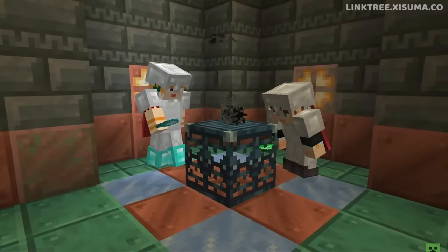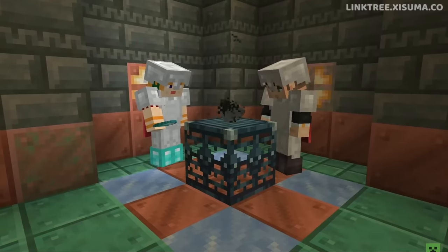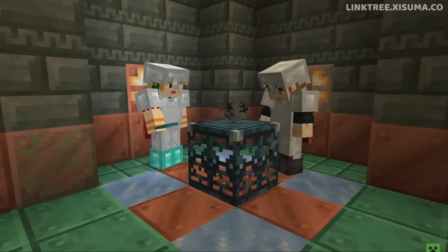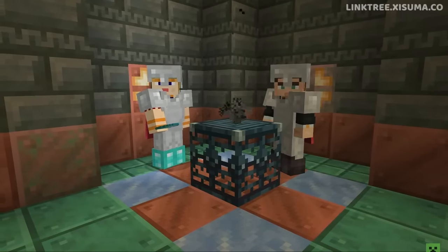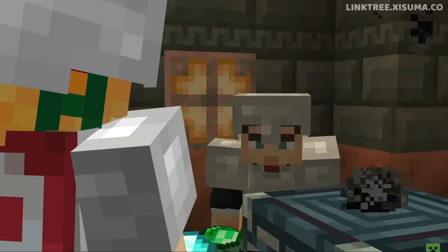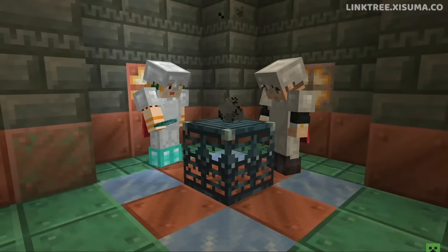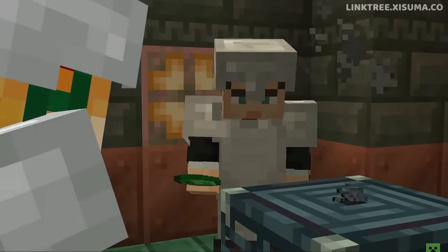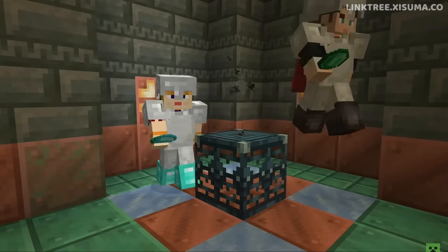You can break the Trial Spawner, but it will take as long as breaking reinforced deepslate. The idea is that if you really need to remove it from your world you can, but otherwise you can leave it for other players to find later — because it has a really long cooldown, again something that can be customized. Later on, other players can come together and enjoy the challenge again. If you return with more friends it spawns more enemies, adapting to the number of players nearby. Best of all, it's also explosion-proof, so no creepers annoyingly destroying the mob spawner you just found.